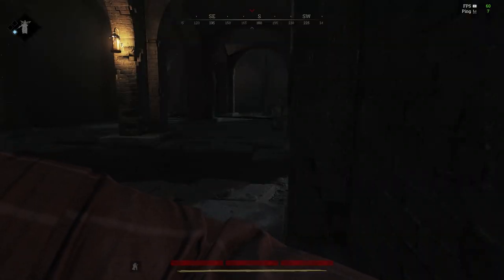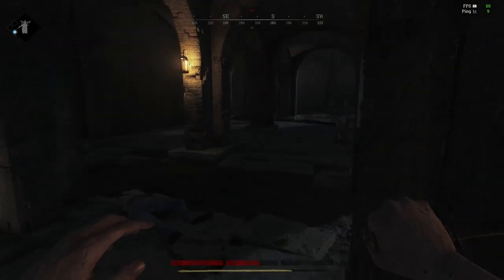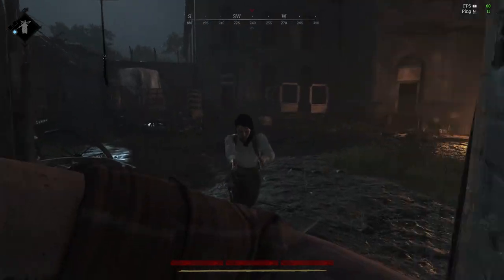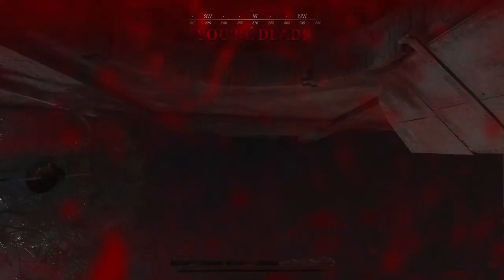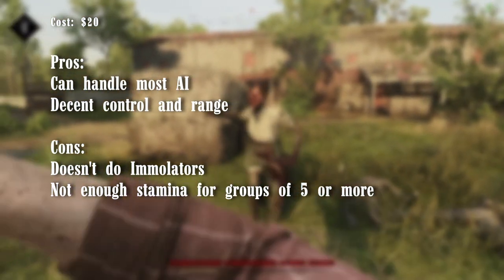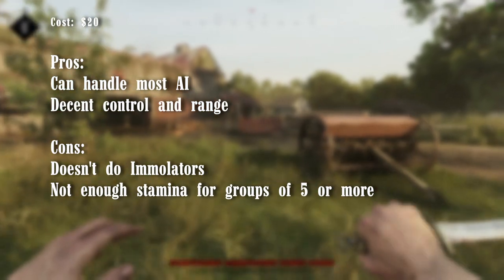Against hunters, this tool is decent, especially since the heavy attack is a stab that can be aimed with precision. A headshot will one-hit KO a hunter, but you could easily need a second stab if you hit them anywhere else. At $20, the knife offers good value, being acceptable at PvP and effective at dealing with most of the AI opponents you will come across.